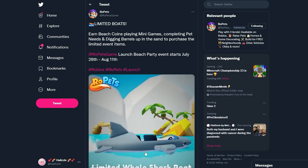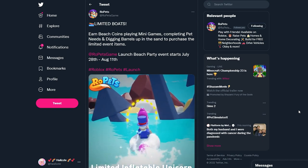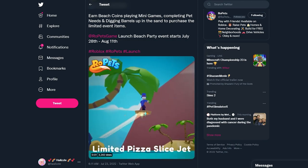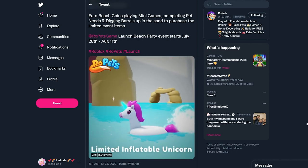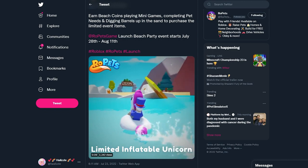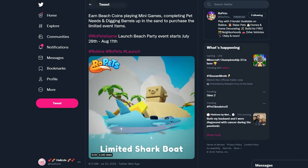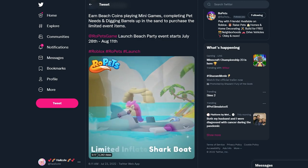We also have limited boats! Earn Beach Coins by playing mini games, completing pet needs, and digging up barrels in the sand to purchase the limited event items. These will be available from July 28th to August 11th. Look at these vehicles — we have a shark boat, another shark boat, the limited inflatable unicorn, a limited watermelon jet, and a limited pizza slice jet that we can fly. I want these so bad!